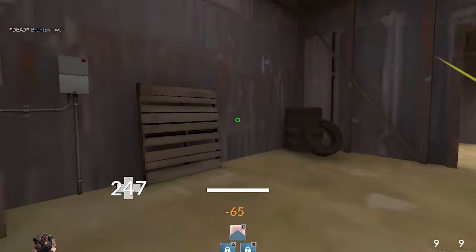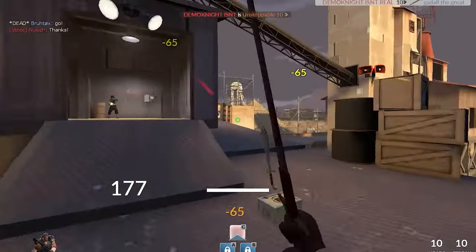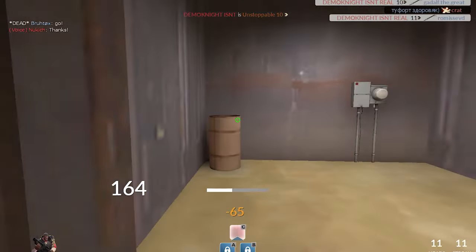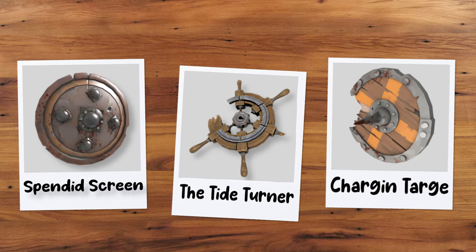Of course, a whole new class needs a few of its own weapons. Demo Knight does not disappoint, with all the choices for swords and shields and a ton of potential combos. For shields, we've got 3 options, with all of them filling their own niche: mobility, recharge, or tankiness.